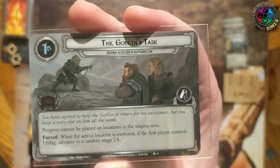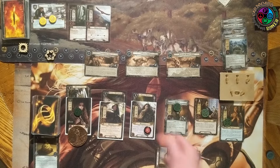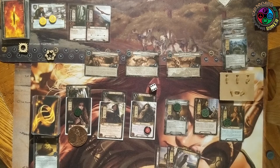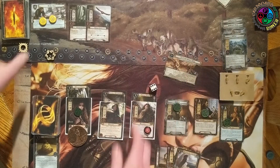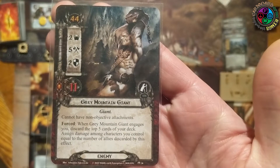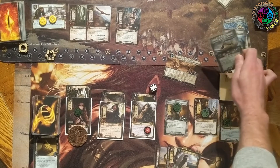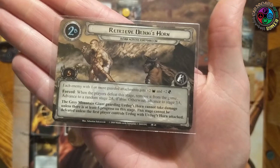I draw the cards and pick the best one: Honor Guard. We cleared the active location, so we progress to a random stage two. Rolling the die — six — and we get Retrieve Erdug's Horn. We search the deck for a Gray Mountain Giant, attach the horn to him, and when this giant engages me I have to discard the top five cards of my deck and deal damage equal to the number of allies discarded. Stage 2b needs five progress; each enemy with a guarded attachment gets plus two threat and plus two defense. The giant guarding the horn can't take damage unless there's five progress on this stage.